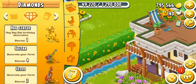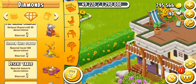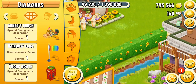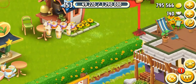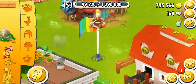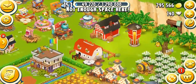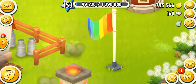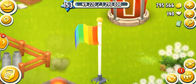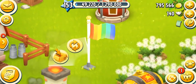I'm going to go to the actual diamond section to see what this decoration is called. There we go — this is called the Rainbow Flag. I need to put it over here. This looks so pretty, you guys. Look at the flag moving with the wind — that looks so cool.